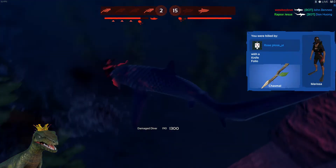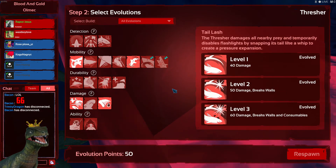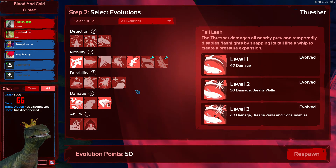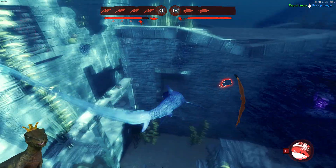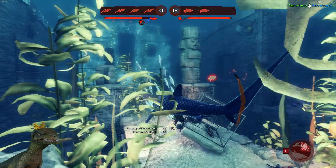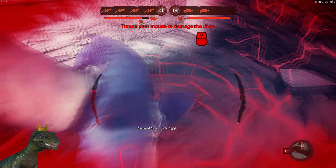What you need to do is: lunge in, grab someone, then use Powerful Tail into the rest of the team while pressing E. So you basically lunge, grab someone, press E, and start thrashing wildly. If you have the coordination or the vision to do so, swim into the other divers — because this is where the Thresher shines and does most of his damage, which is actually pretty impressive.